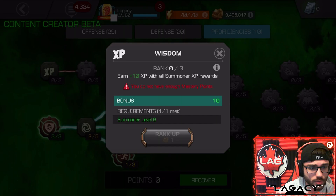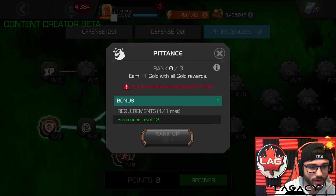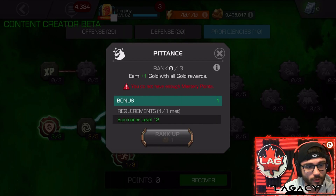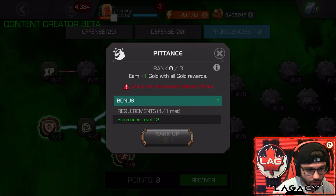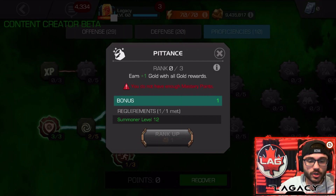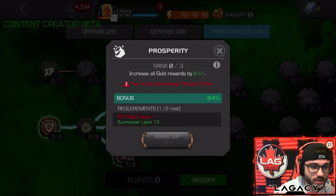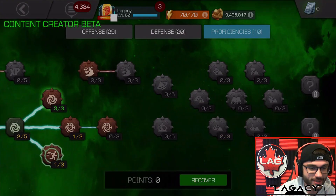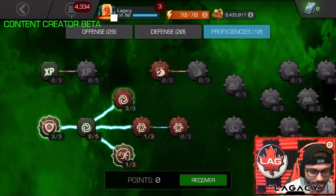Also, if you're a new player, it's a good idea to put some points into the XP masteries here to help you gain some XP. It's also not a bad idea to put just one point into Pittance, which gives you plus one gold for every single gold reward that you get. Playing this game for like four years, I've earned gold over a million times — every single node that you move on gives you gold in solo content. So for every one of those moves, one point in Pittance adds up if you're a newer player. The Detect masteries are useless — definitely don't put any points in those. Those used to be the meta a long time ago, but with Alliance War being revealed, there's no point in those masteries.